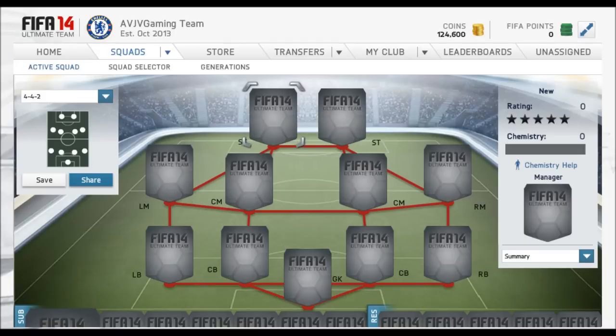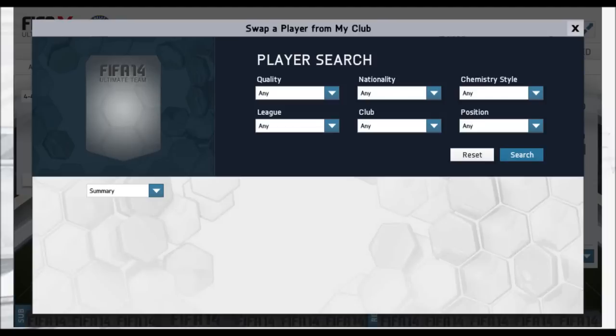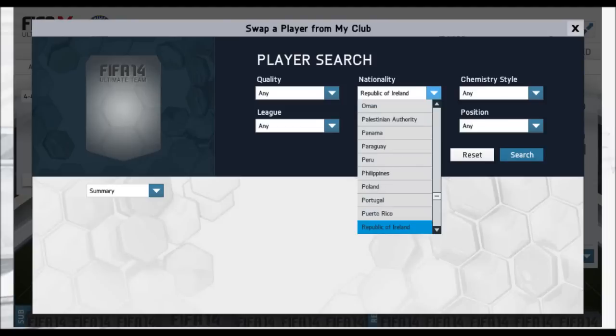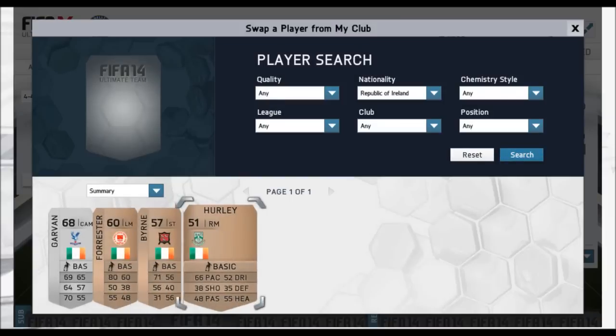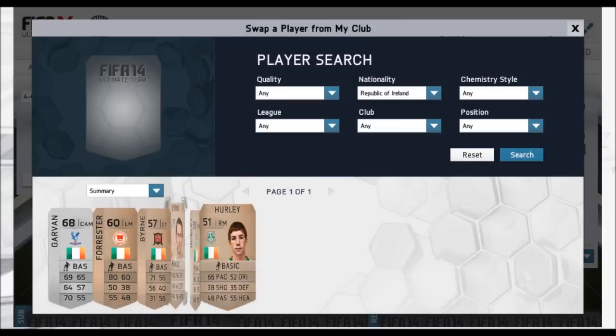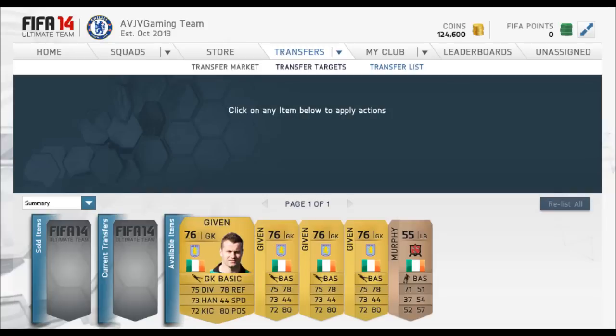Hopefully you enjoyed - please drop a like if you did and subscribe. Tomorrow there'll be a double upload with two more trading techniques, and I think more on Wednesday and Friday. Also, when you open bronze packs you get bronze Irish players too - that's something I was doing last year, opening bronze packs and selling those players if I couldn't buy any on the market. I'll catch you guys for the next trading techniques.